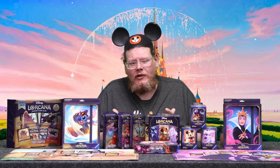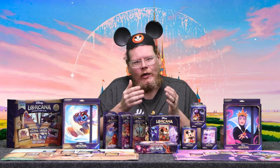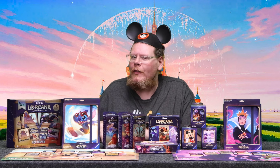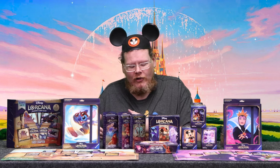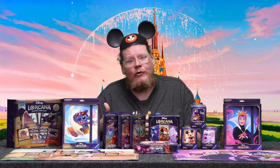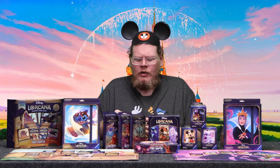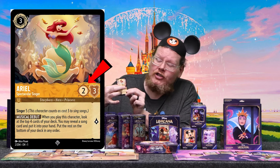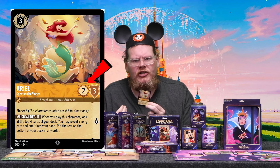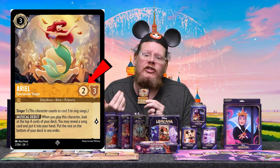Your opponents, however, can do a thing called challenge. All of the characters have a willpower, which is how much damage they can take until they're banished to your discard pile — they're not destroyed, just banished. They also have a fight prowess, which is how much damage they can inflict on a challenger. Ariel has a fight of two and a willpower of three, meaning she can take three damage before she gets banished, and she would do two damage to whoever is challenging her.